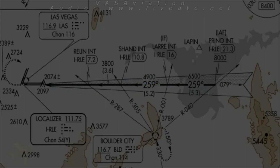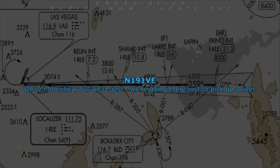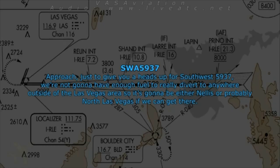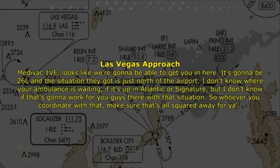We're not critical — we're going there to pick up a liver. One Victor Echo, looks like we're going to be able to get you in — it'll be runway 26 left. The situation is just north of the airport. I don't know where your ambulance is waiting — whether it's at Atlantic or Signature — but that situation may be an issue. Whoever you coordinate with, make sure that's all squared away. We could come in and go into Henderson and have them drive it down there.